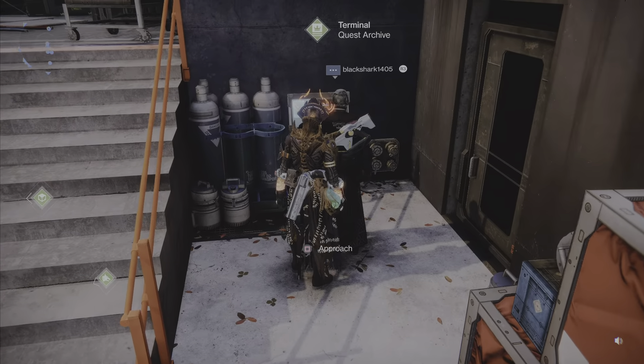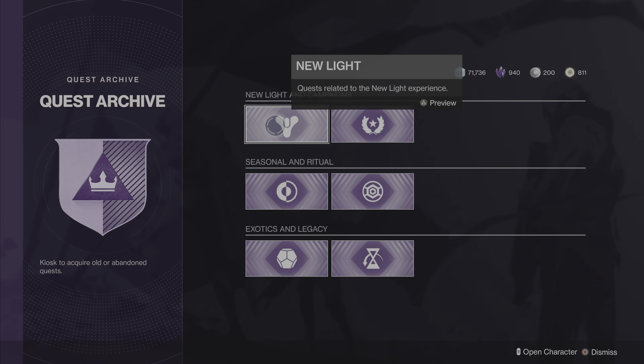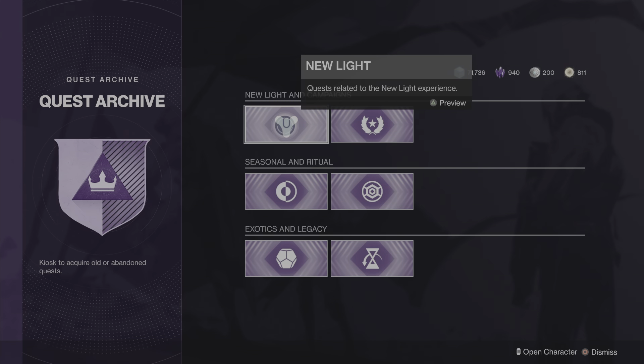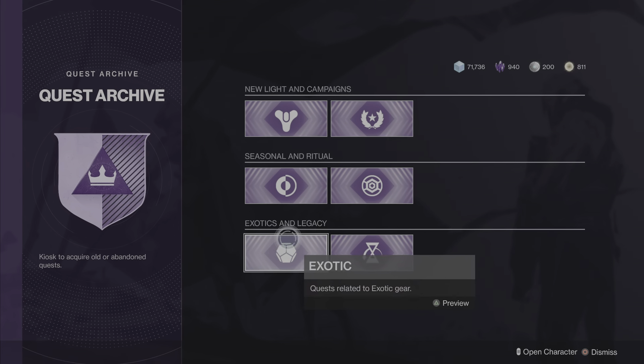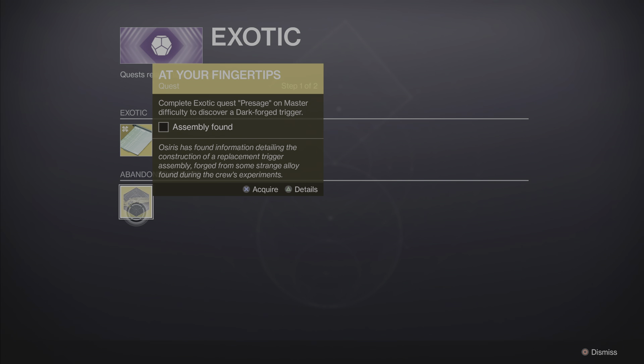This terminal here is a very important terminal, because a friend of mine had a bug on his quest to get that exotic weapon. If you also have a bug, you just go to this terminal, press Triangle, and you see your quests that are still active — then you can activate it again and redo it.